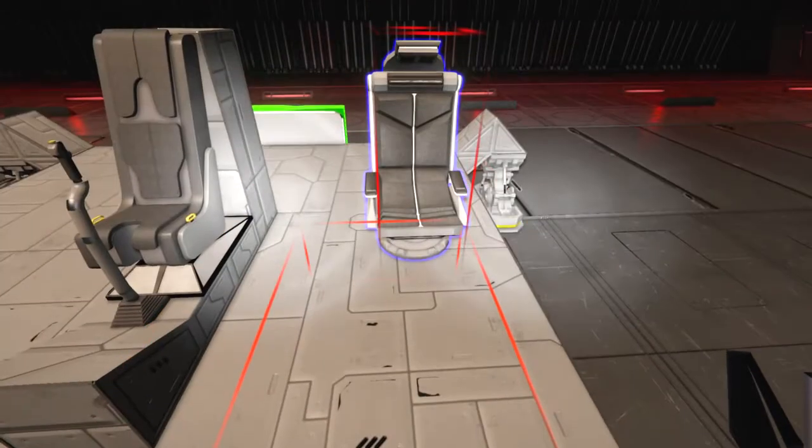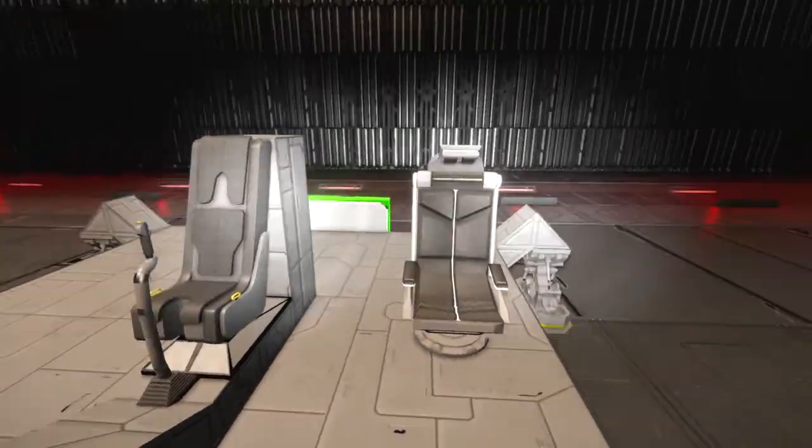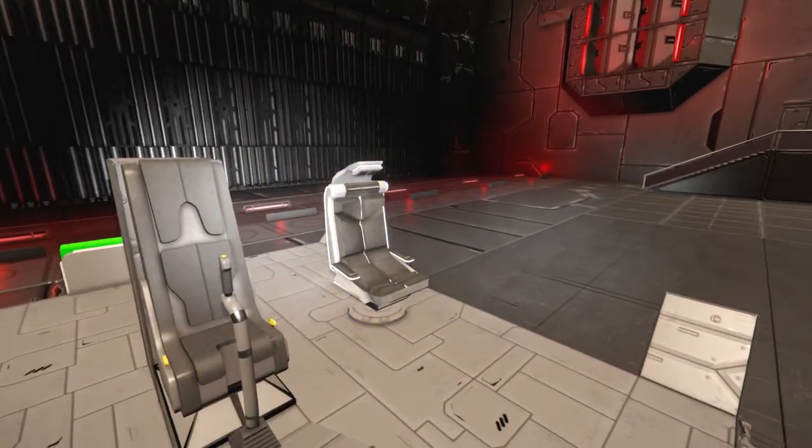That's three blocks tall. So yeah, it takes up less space than the Azimuth cockpit. Granted, that's just a passenger seat.